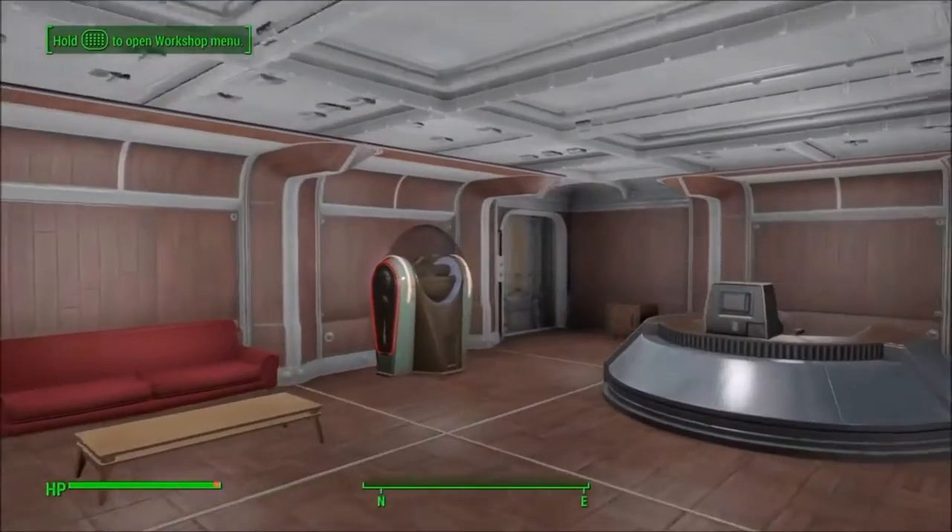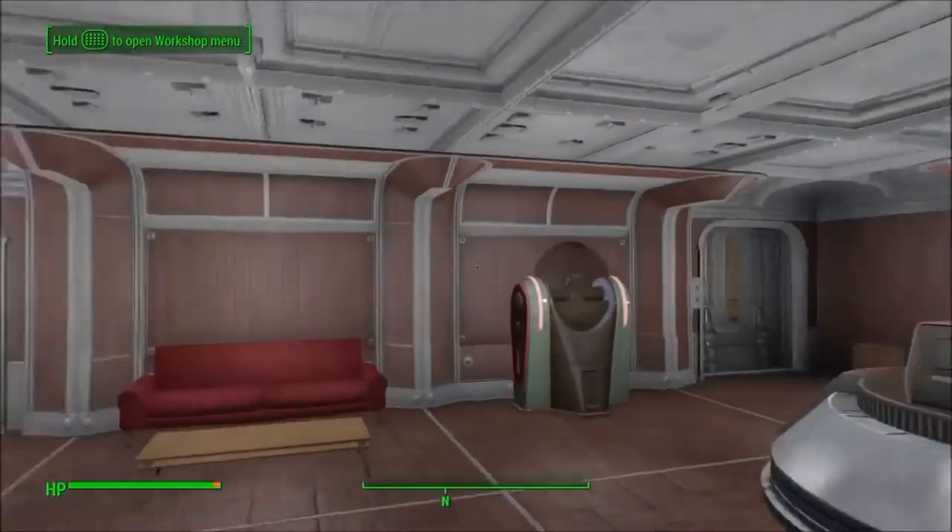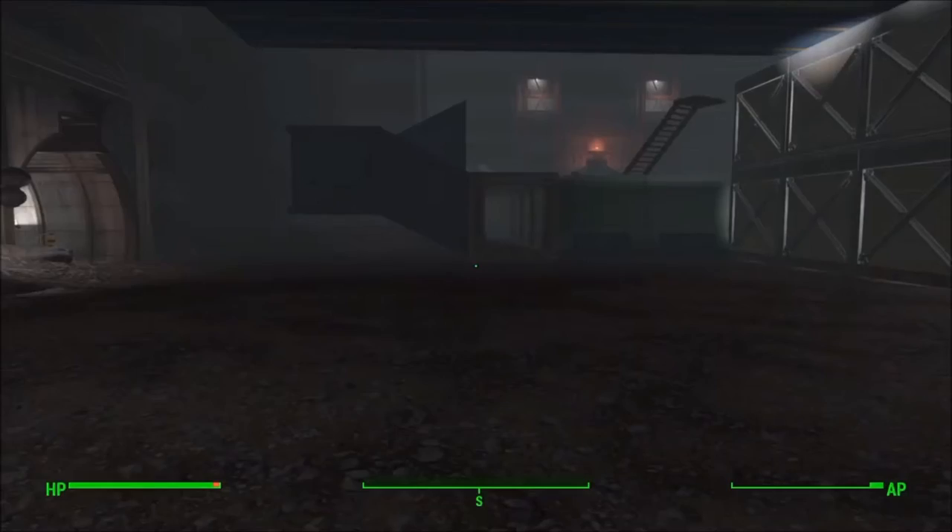I'll show you my overseer's quarters — as you can see, very well lit and there are no lights all over the ceiling.